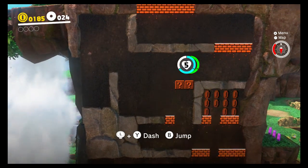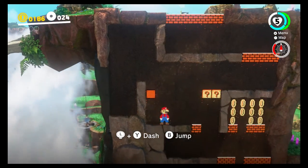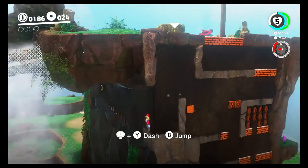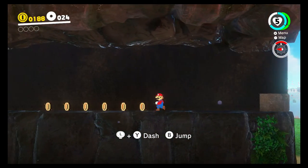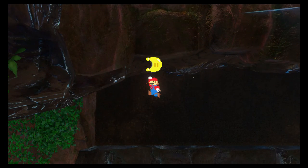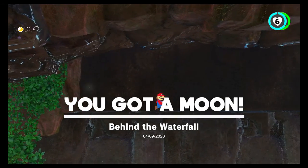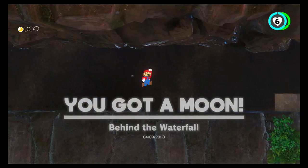There are some secrets here. If you come up here, there's one block right there. If you go around, as you can see, there is a Power Moon over here. And there are a bunch of hidden ones like this. This world actually has one of the smaller amounts of Power Moons - only 17.